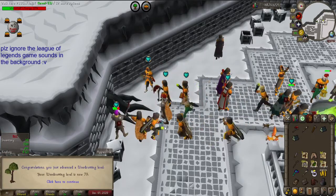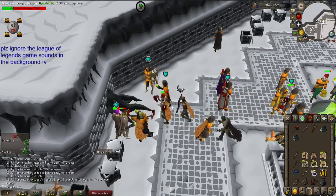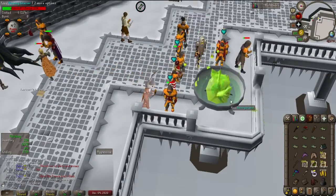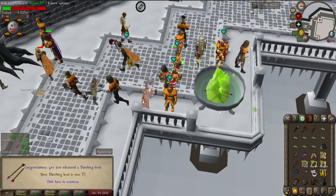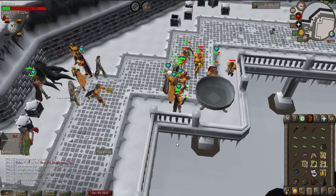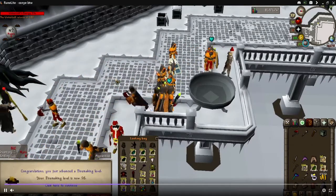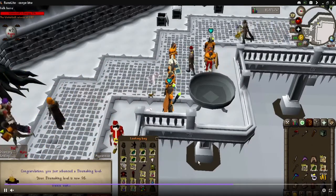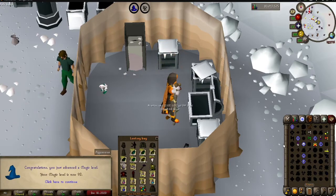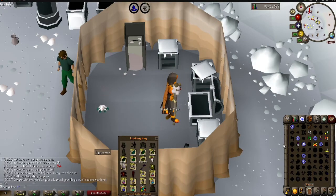There's 79 wood cutting — that'll probably be the last wood cutting level of this grind. And that's 77 fletching, should be the last fletching level of this grind. And that is 98 fire making — the final stretch is here now. And there's level 92 Magic, halfway to 99. One more level will be a max hit for my Trident, so I look forward to that.